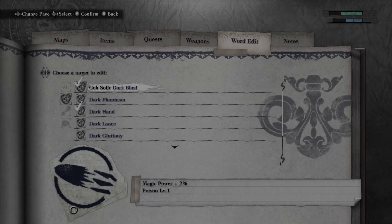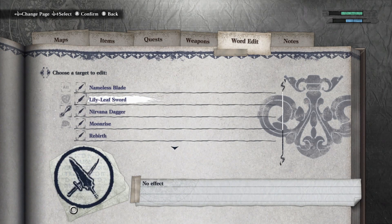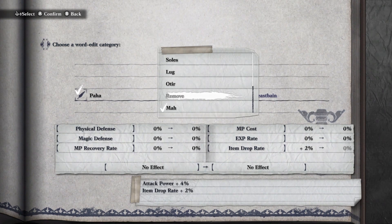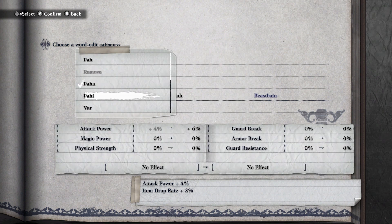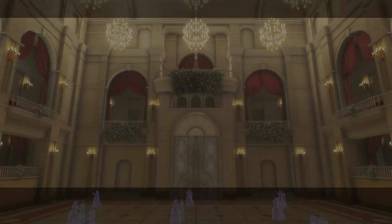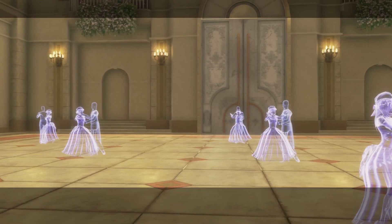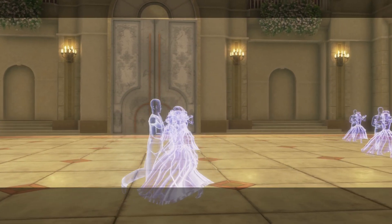You can amplify those things using Words, which act as special modifiers. They add values like more attack power, more magic power, elements like poison and paralysis onto your weapon, or they'll get you more XP or buff your item drop rate. You can apply these Words to magic, weapons, or even simple actions like guard and evade. These Words can be pretty powerful as you go along in the game and there are tons of them — after finishing two of my endings, I only had about 60% of them.